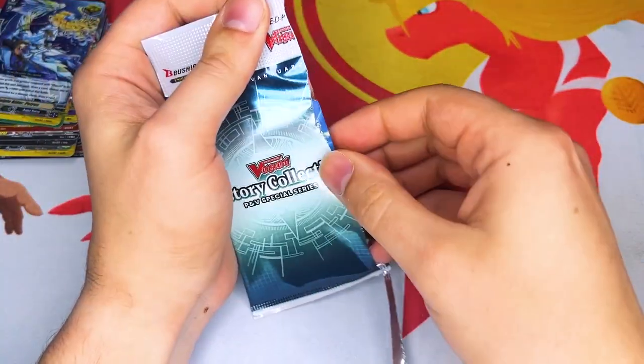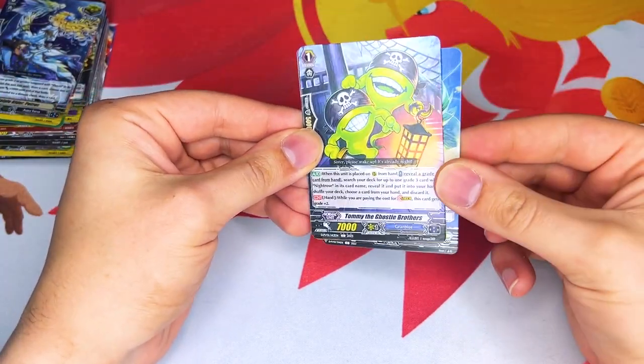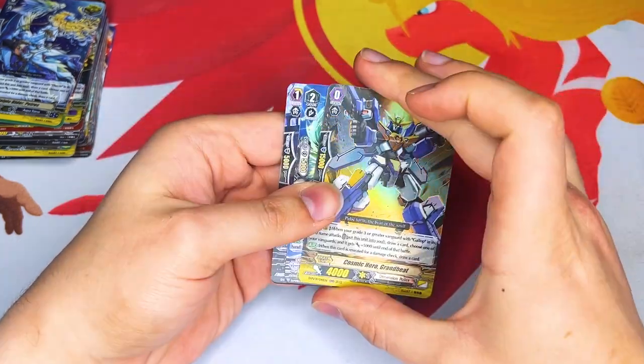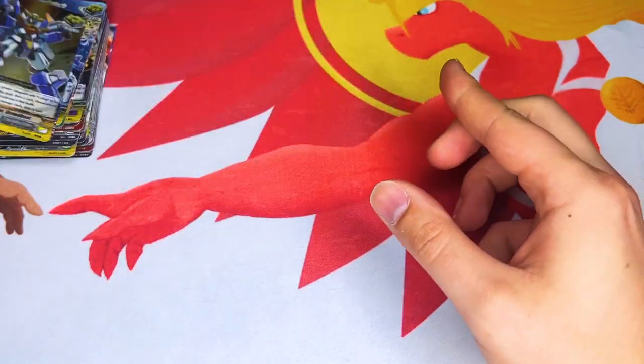We're on our last pack. The goal here is to pull Harmonix Messiah. OTT reprint, Tommy the Ghosties, and another Grand Beat for Cosmic Heroes. So Gallop apparently is in high pull rates from my boxes as well.